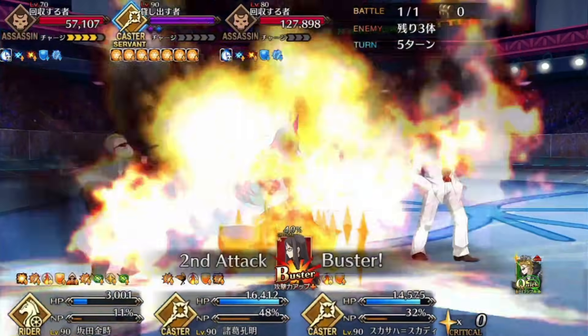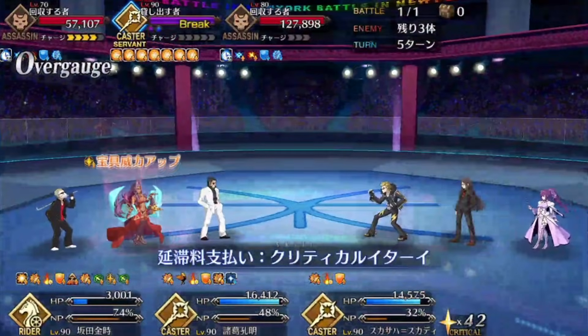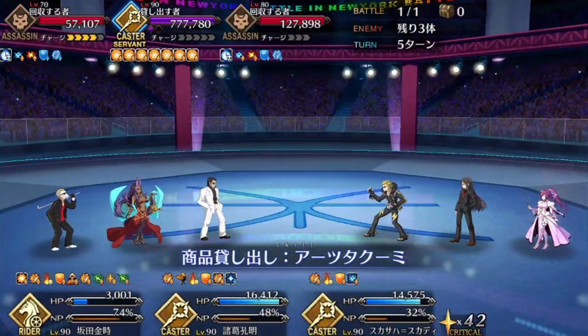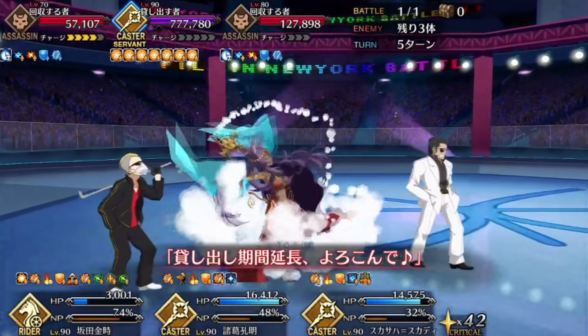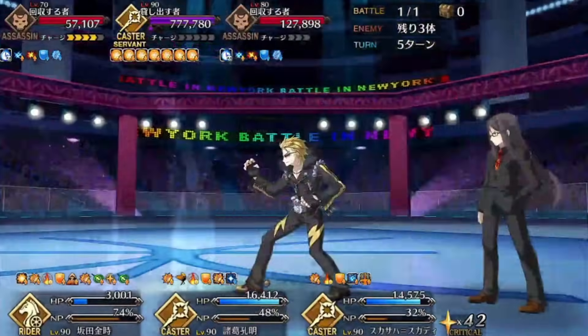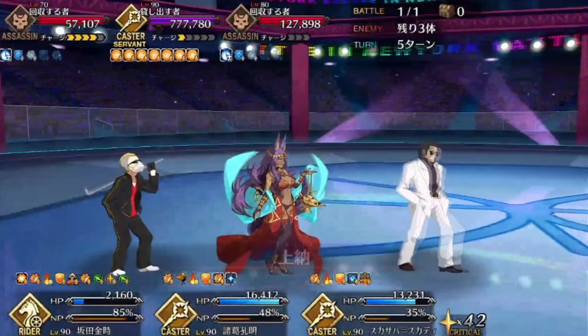She'll actually buff your party with stuff like NP damage buffs, crit damage, attack, defense, and so on. Each is a one-time buff, and if you successfully use them as she doles them out, you weaken her barrier. But with Sheba, there's always a catch — she collects interest at the start of every turn, meaning the carrier gets a debuff and she gets stronger. In a way, you're playing Simon Says.